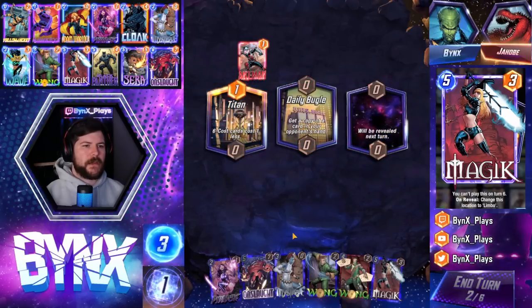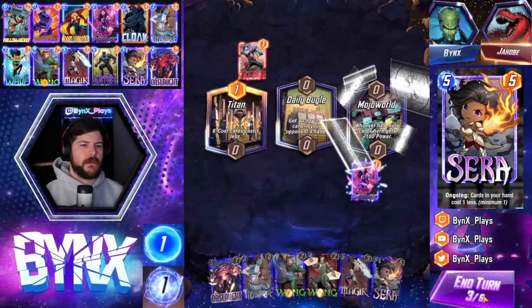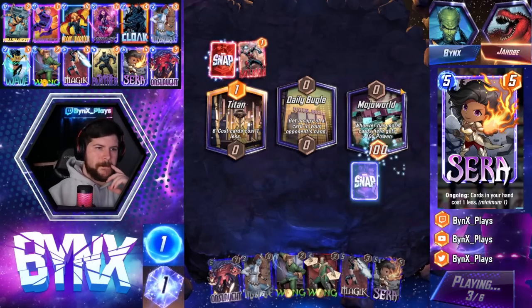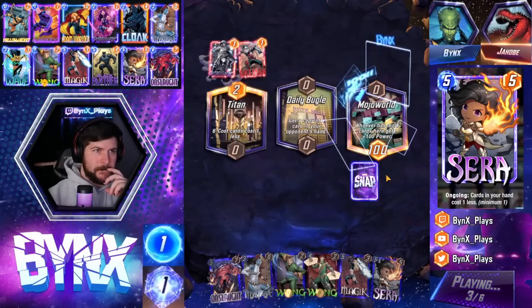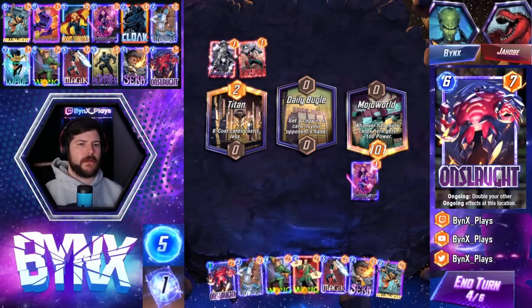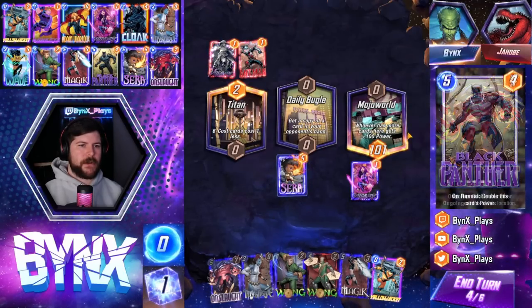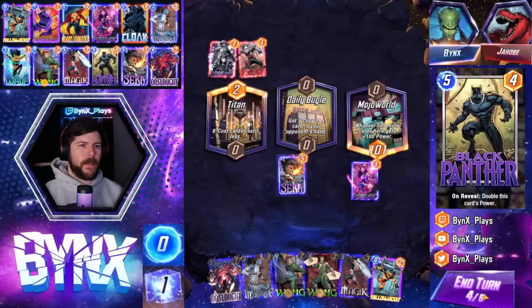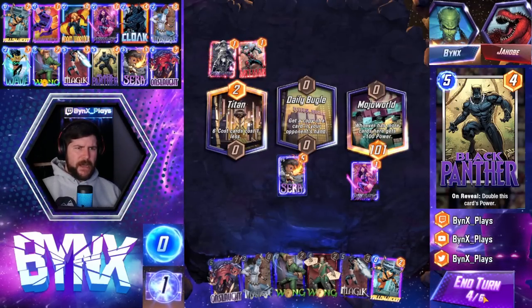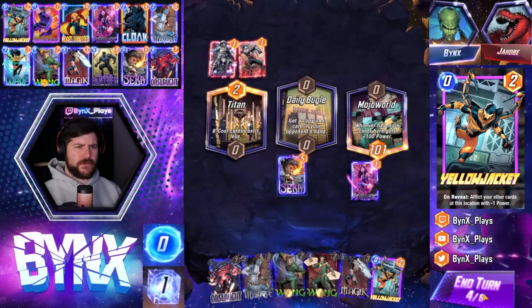So we can get Psylocke magic. We still need Sarah. We still need Cloak. We have Sarah. We're getting close. So we have magic — we're going to Sarah this turn. Next turn we're going to magic. And then all we need is Cloak and Black Panther in the next two or three draws.